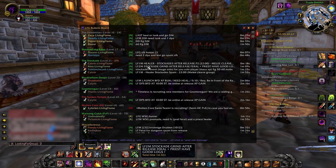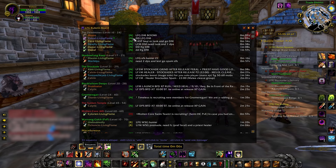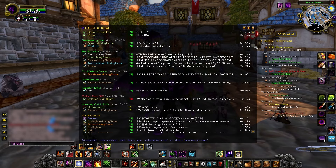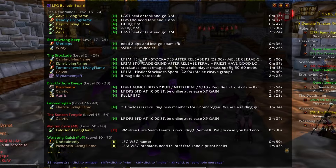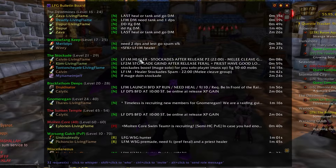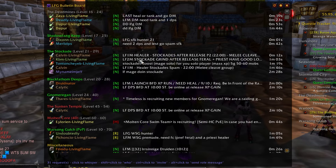It'll show timers and you can click to whisper people. So if you want to go to Deadmines, you can open this up, see who's currently looking for groups or looking for more, type in to get yourself listed, and people can whisper you and get you into their group. It doesn't take away the experience of looking for group like a dungeon finder does, because you still have the agency of finding groups yourself and that classic experience of reaching out to people. It feels perfect for classic.